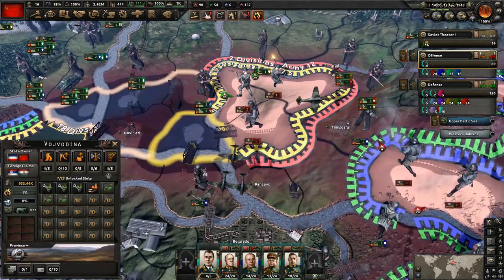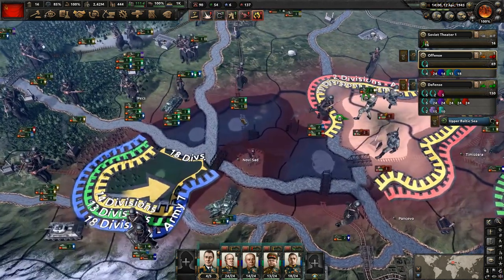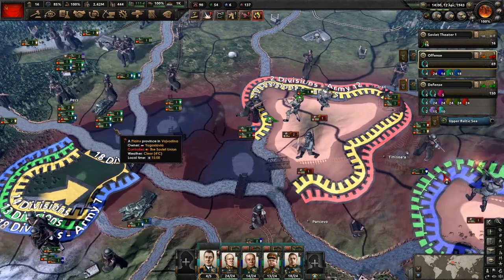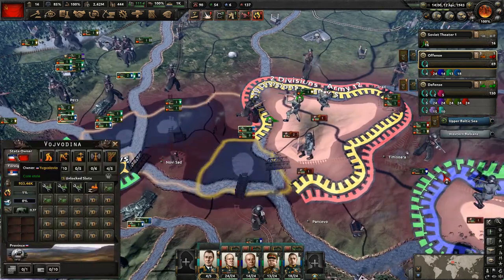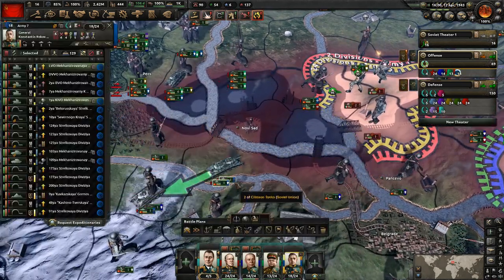These provinces here are in the hands of Yugoslavia, who's part of the Allies and who we're not at war with — therefore we can't take those provinces. We still occupy them though, so they might flip over to us. I'm not entirely sure what's going to happen there.